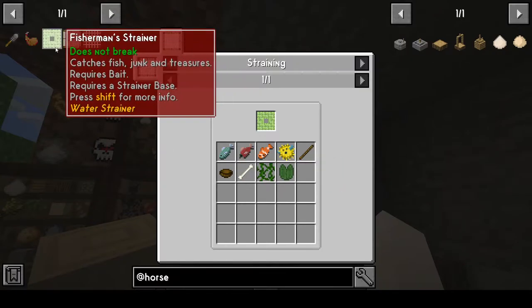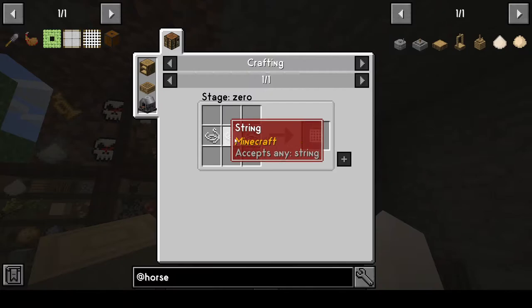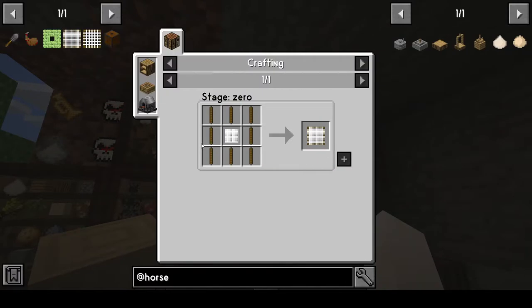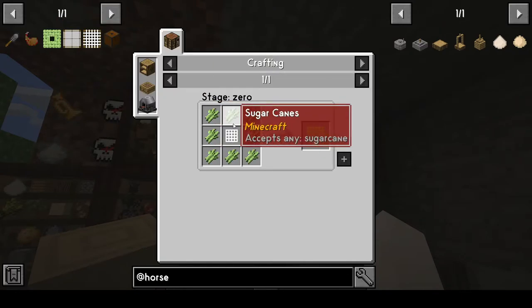All three strainers have uses and they are somewhat string intensive. Each net requires three string, same with the dense net - you need six to craft and get two out. I'm just surrounded by sugar canes. We'll be right back after I've done the preliminary crafting and get everything set up.